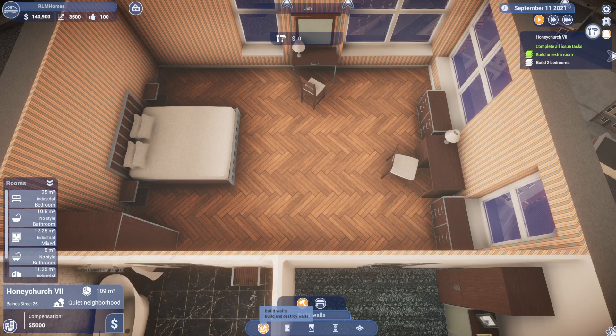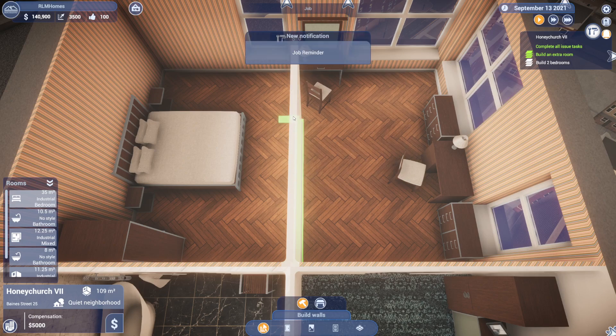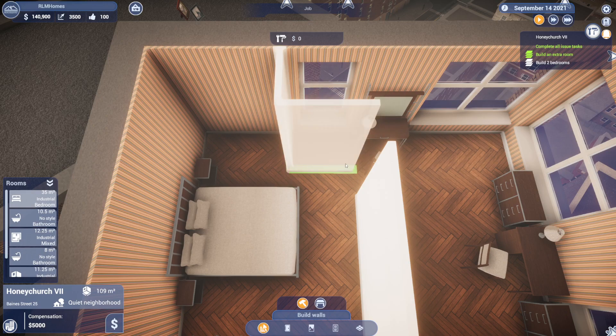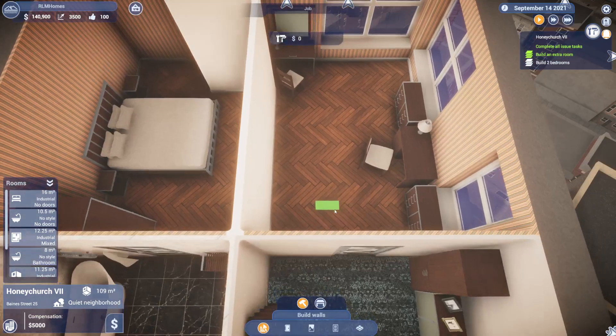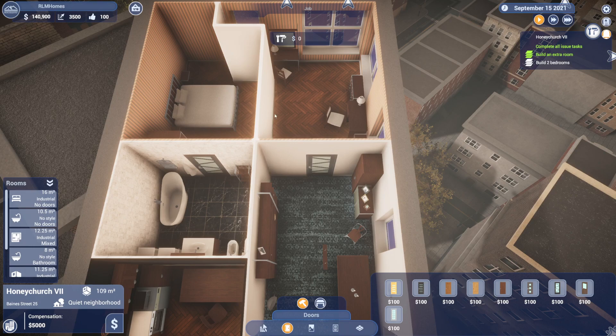My poor little pup is dreaming in the background. I built a room here — I know how to build a room but I'm not really sure how this is gonna work out. This is rough. Okay, so build an extra room, put a door in here — let's stick with it.